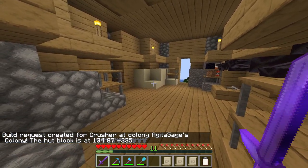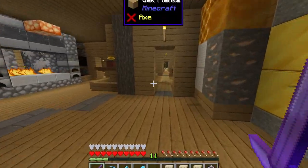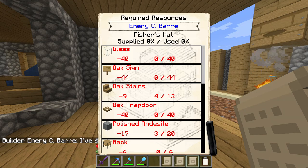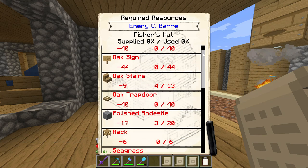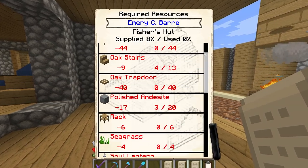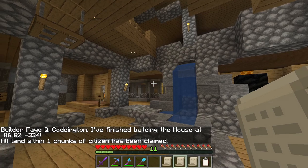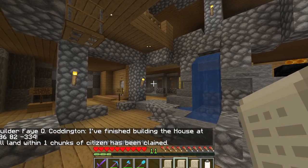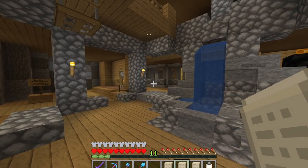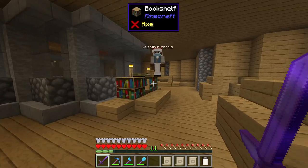Still no worker inside this build yet, but we will get there once we get some more housing up. Emery has instead picked up the level two upgrade to the fisher's hut, which is just as good. And speaking of housing, that's Fae just finished the level three upgrade to the house across the way. And there's the flower shop just right behind it. Good stuff.